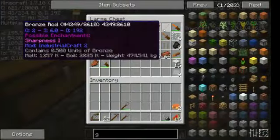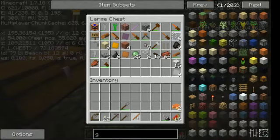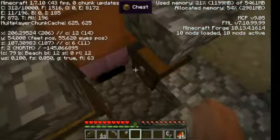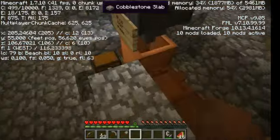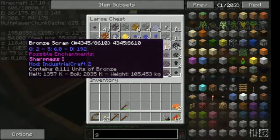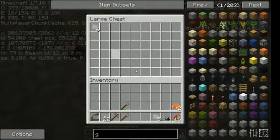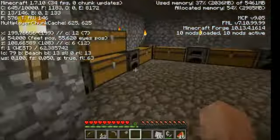That bronze rod has Sharpness, so I could test if it does extra damage - I want to do it now but I'll do it a later time. Since the main thing of this video was showing this automation - so do not burn yourself while smelting stuff. You can also do this with bronze later on.